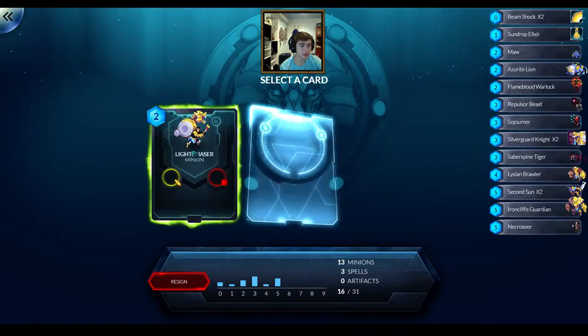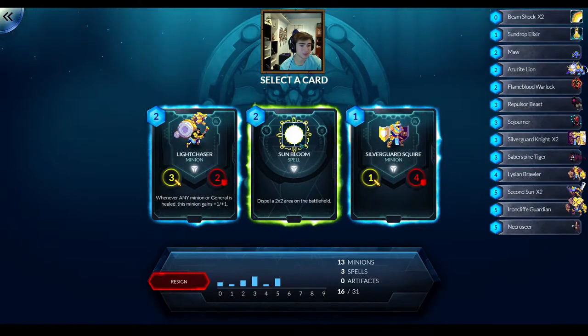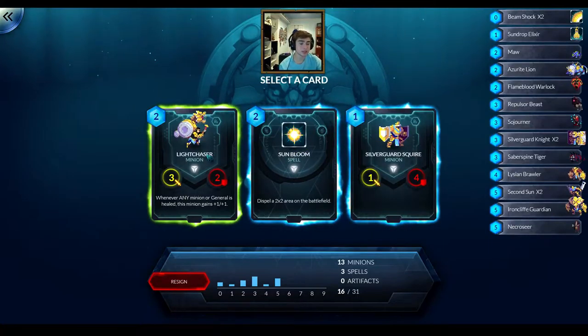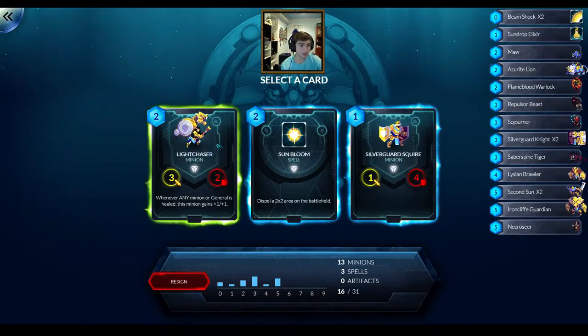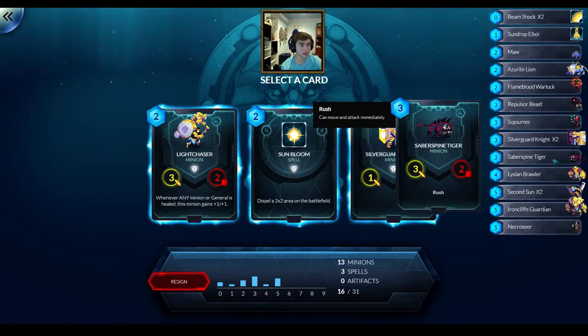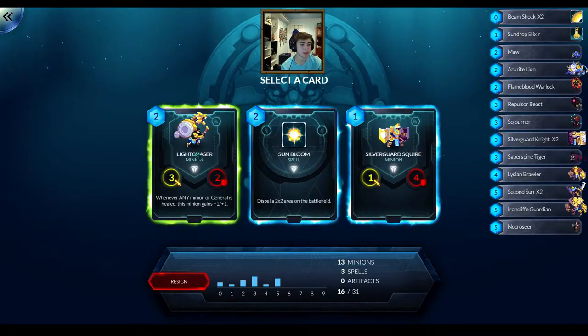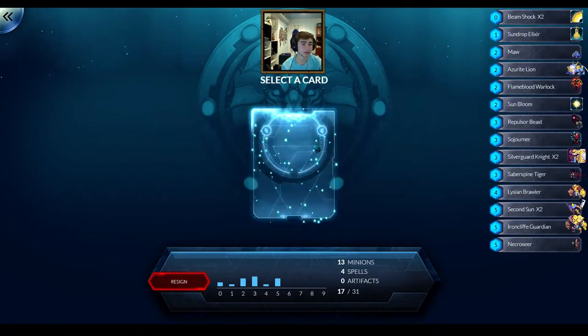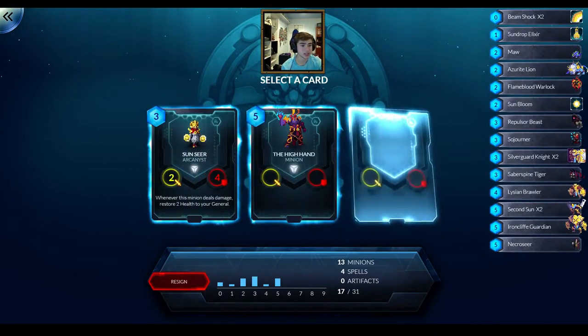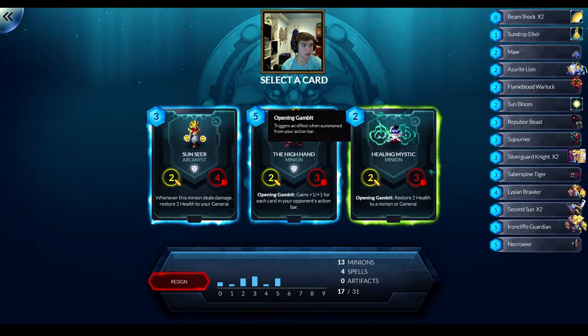I'll save the Saberspine Tiger - never know when that could come in handy. The Sunbloom I almost should have taken earlier - now I'll take the Sunbloom. Light Chaser could be good if I choose the healing general, but I think for this deck it seems kind of aggressive. So I'm going to take the Sunbloom rather than the Light Chaser. I'd rather have Argeon which can give my thing an extra attack. Probably the 2 drop - I want to make sure I have enough 2 drops. I'll take the Healing Mystic.